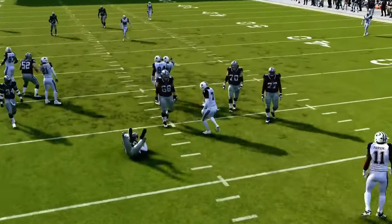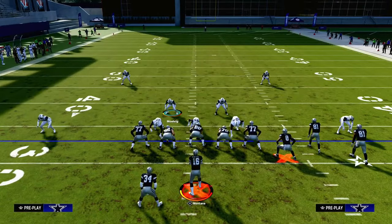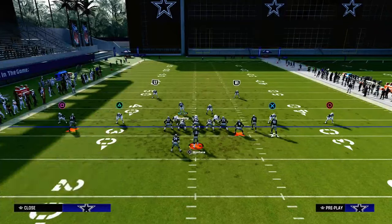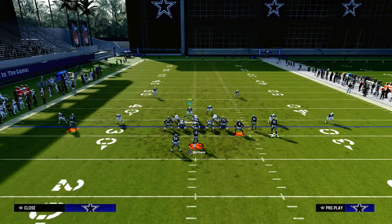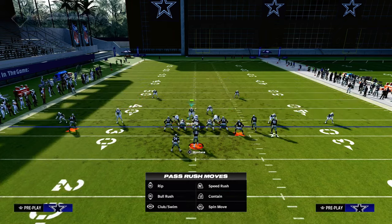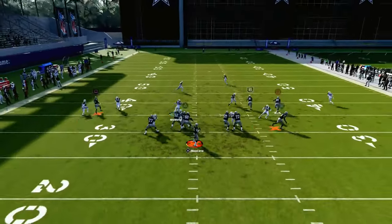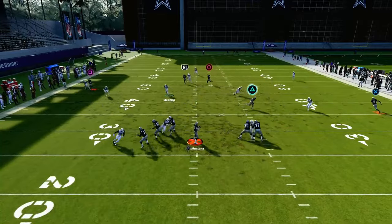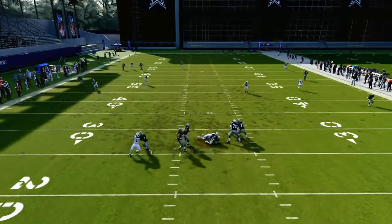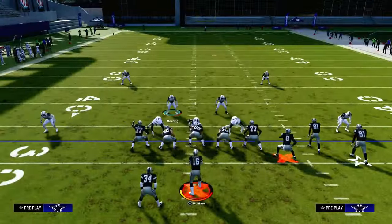The cool part about Dollar is also that the coverage can look identical to the pressure. So if we wanted to create some coverage concepts, we could run a curl flat, maybe an outside quarter, cross man the slot receiver — start with maybe a third and do something like an adjusted coverage defense, but actually really effective. And then we're going to utilize these three-man sheds, which in Madden have been really effective, especially if you can get your user down in the box.